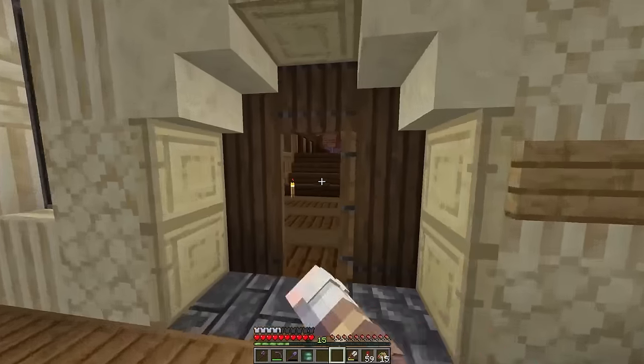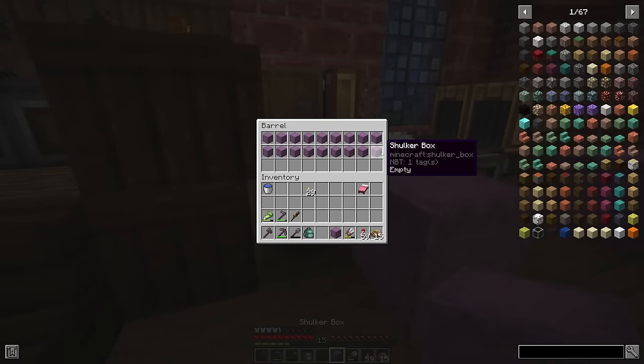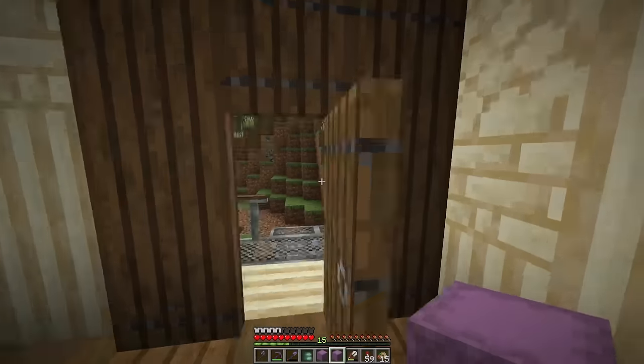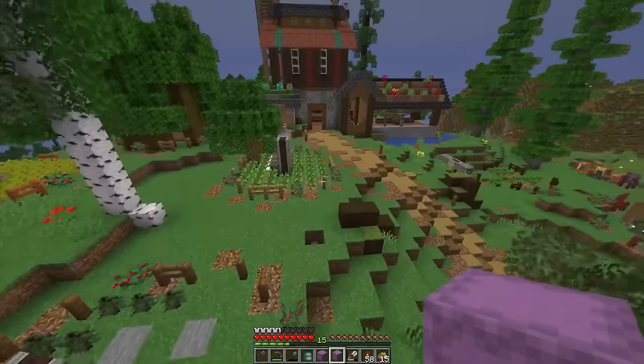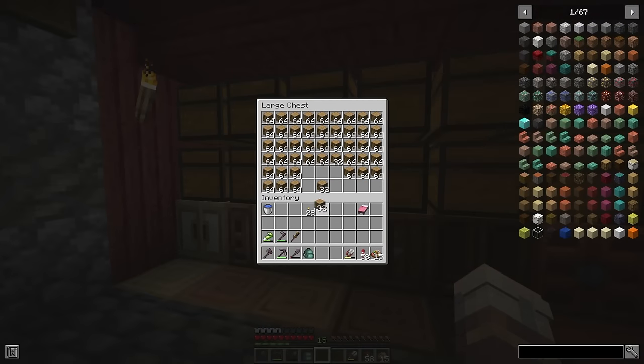And to get ourselves started on this factory, we need to start doing some material gathering. I'm gonna grab up probably two shulker boxes because I'm gonna need a lot of wood. And to get ourselves our wood, we need to head over here to the lumber mill and get to it, gathering up all of the wood supplies we need.